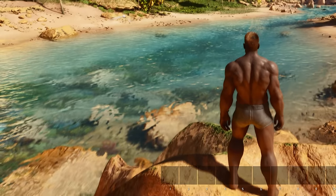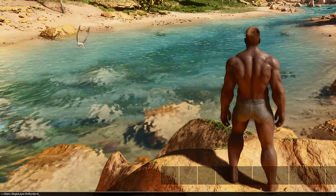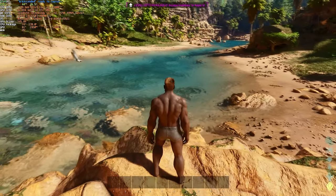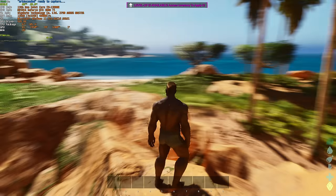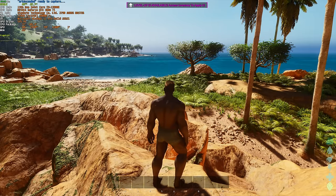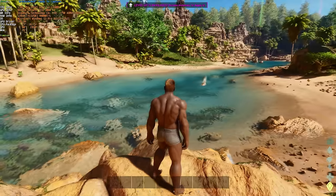Another command we can use is r.water, capital W, dot singleLayer dot reflection, space 0. If we do this, you'll notice that the water degrades in quality quite a bit, but it can boost your FPS if this is causing you to struggle, especially when you're around large bodies of water. It does make the water look quite a bit flatter, but disabling quite a few reflections can boost your FPS, especially on lower-end hardware. And for the most part, that's really it — these simple commands can help you get quite a bit of FPS.